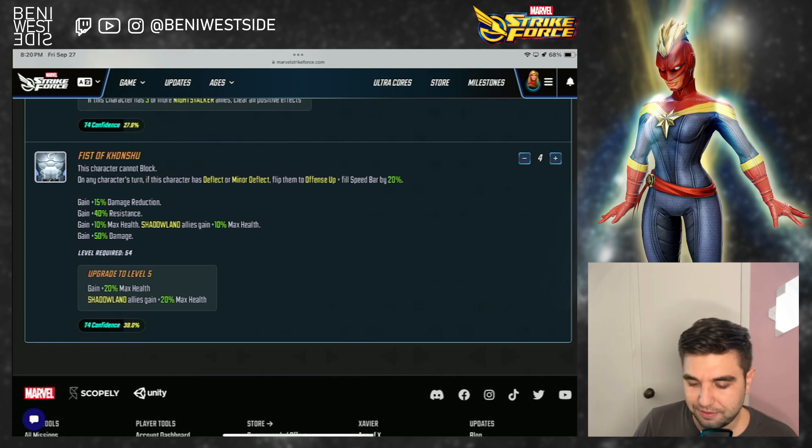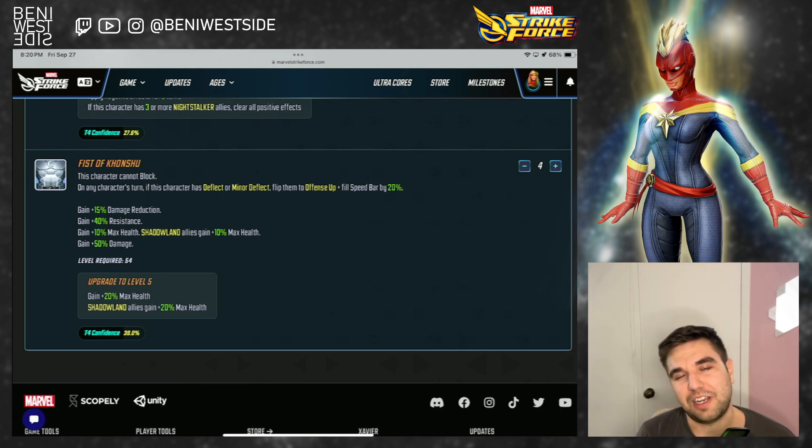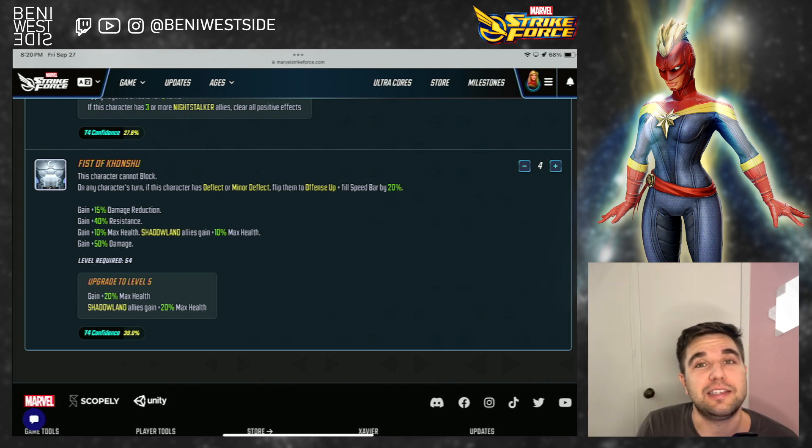I like starting with the passive. We're going to look at T4s first. Fist of Khonshu: this character cannot block on any character's turn if this character has deflect or minor deflect. Flip to offense up, plus fill speed bar by 20%. This is a very cool mechanic. We're going to talk a little bit about this — this video is going to have a segment about fun synergies we can explore with Moon Knight, and this is going to play a big role in that.